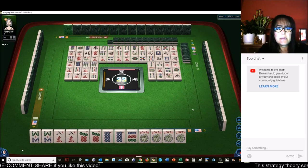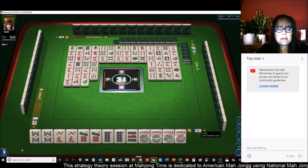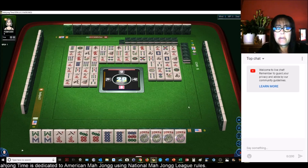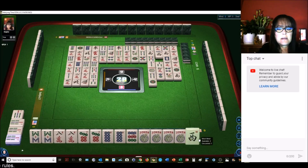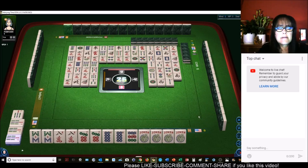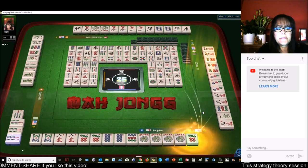Eight bam, eight crack, seven dot, nine dot — any one of those will give us a win, and we still have almost a full wall left. Seven dots — there it is! Mahjong! We got it!